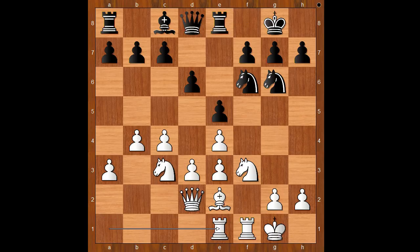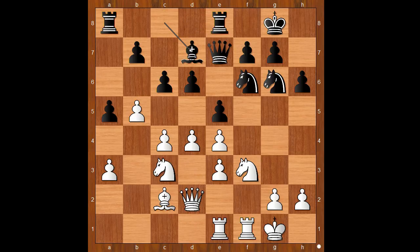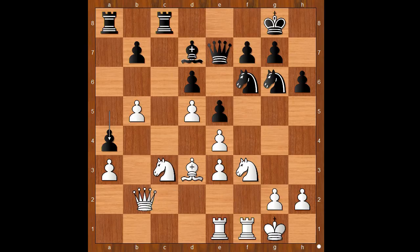Play continued: rook from a2 to e1, a5, b5, c6, bishop to d1, h6, d4, queen to e7, bishop to c2, bishop to d7, d5, c takes on b5, c takes on b5, rook from e to c8, bishop to d3, a4, queen to b2, queen to d8, queen to b4 — attacking the pawn on d6. How to defend the pawn?